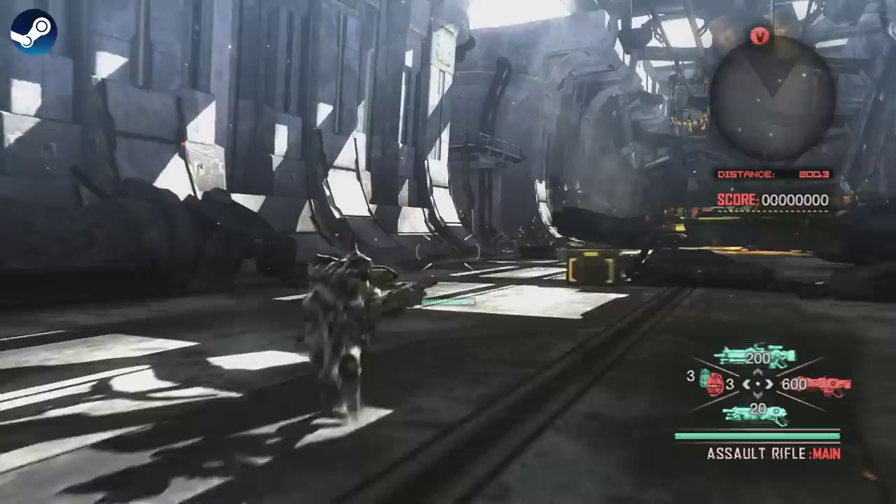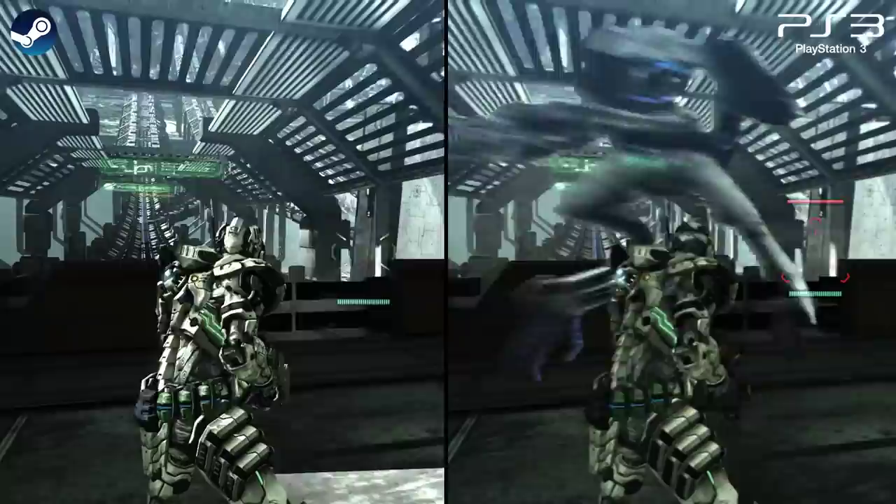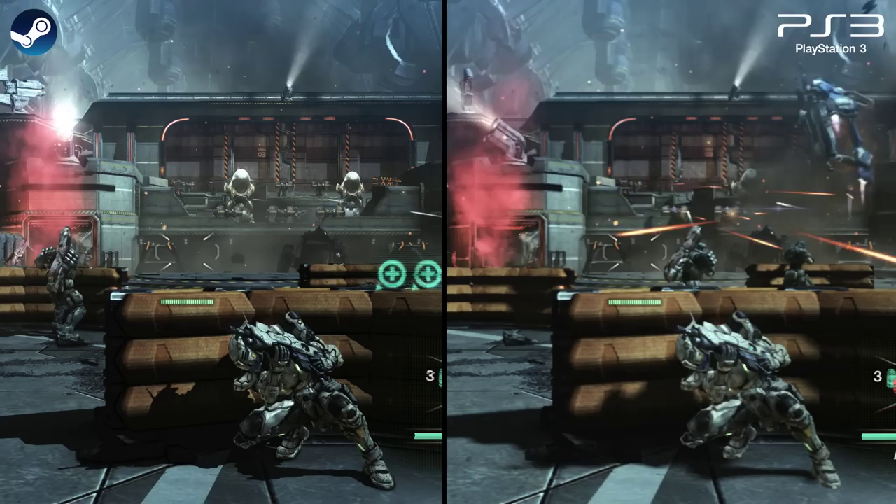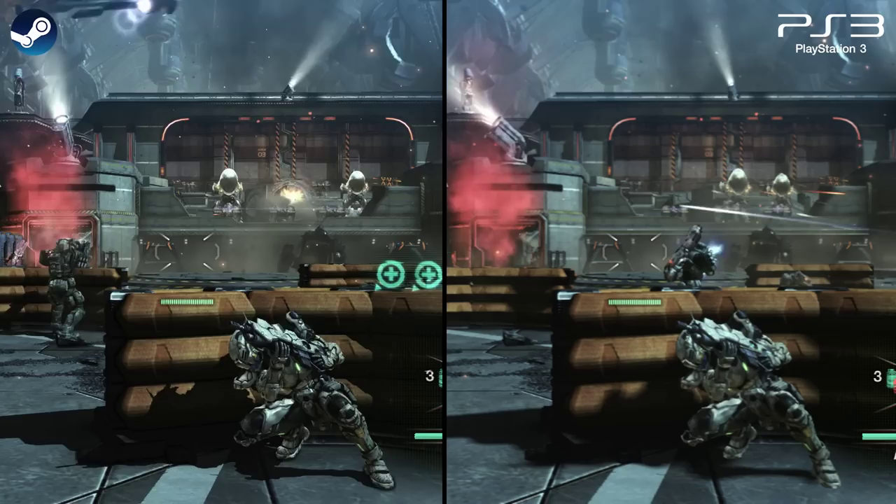The most significant difference, though, stems from its shadows. It's possible to greatly increase shadow resolution on PC, though the shadows themselves are rendered somewhat differently. The console implementation is heavily filtered, which helps hide the artifacts, but on PC shadows appear razor sharp in comparison. Here's how the various settings compare on PC.